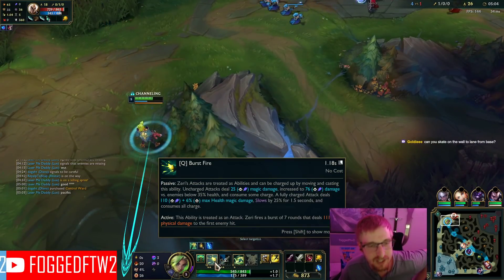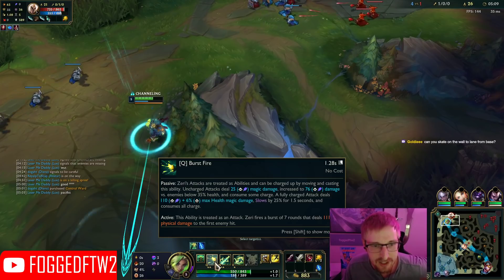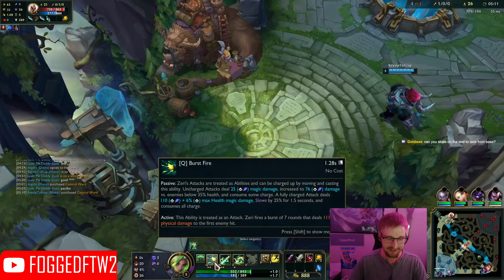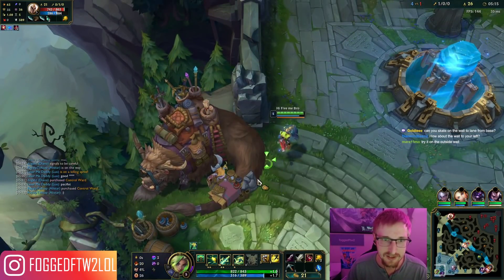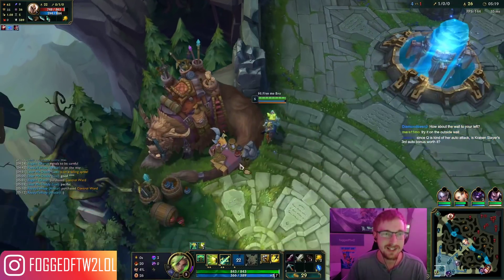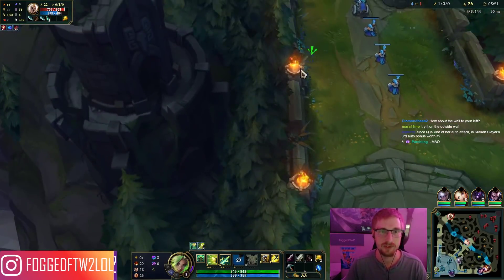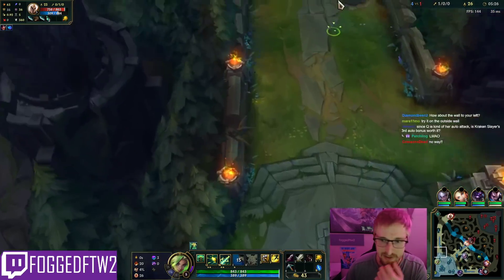Zeri fires a burst of seven rounds — so my attacks are treated as abilities and my ability here is treated as an attack. That's going to be a little bit confusing. I was going to see if I can ride a Bard portal; I bet there's an angle you can do that, but that wasn't it.